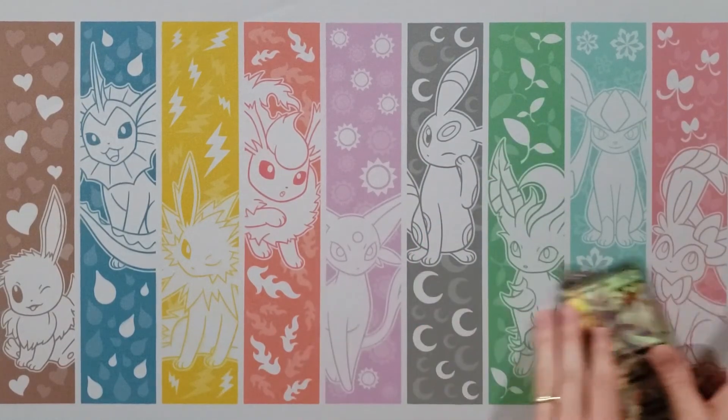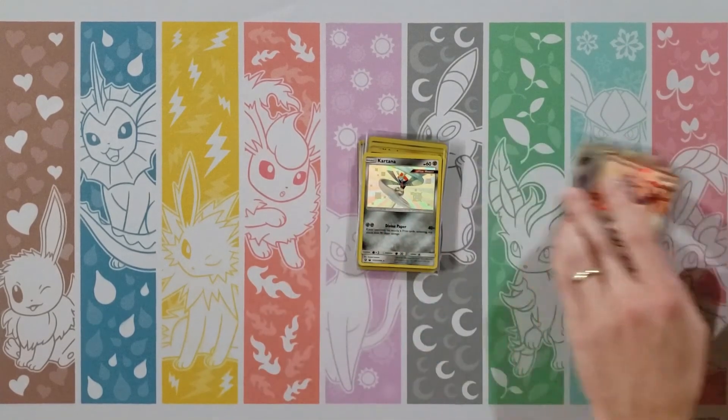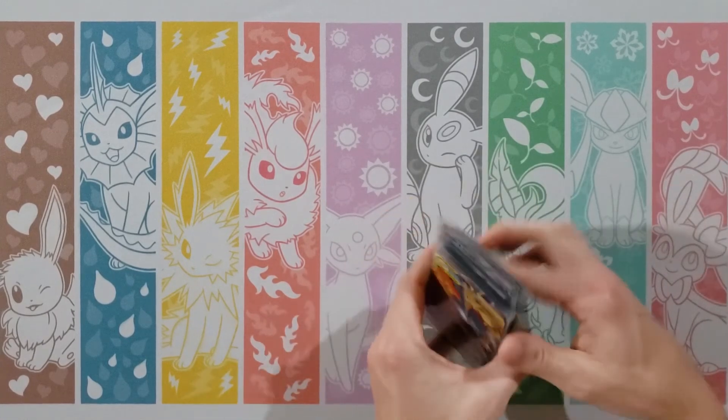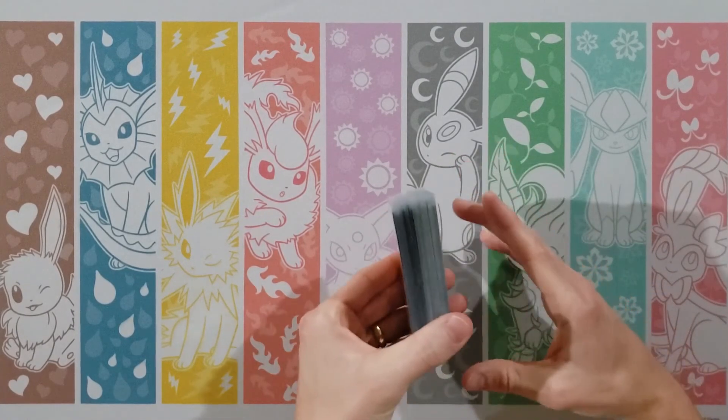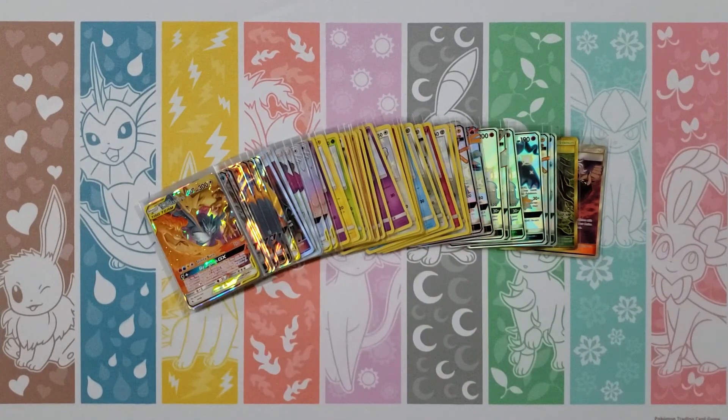I think overall we've done pretty good — I wanted to get eight to twelve and we may have hit that. Clefairy, Cubone, Jigglypuff, Eevee, Caterpie, Metal Energy, Farfetch'd, Brock's Grit, Misty's Gym — your rare is Vaporeon — and a Beldum! Your packs here with your Charizards have been loaded. I saved them for the end. I wanted three more and I got two shinies plus the gold.